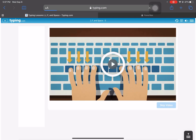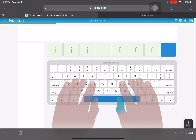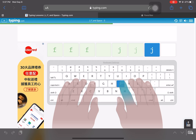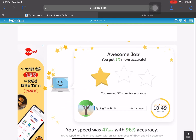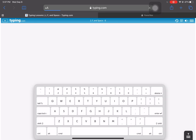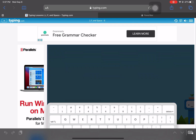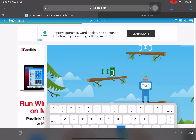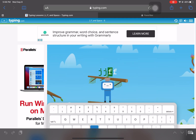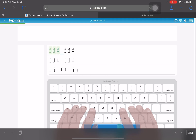Congratulations, you have completed this screen. F. Oops, you typed the wrong key. Congratulations, you have completed this screen.